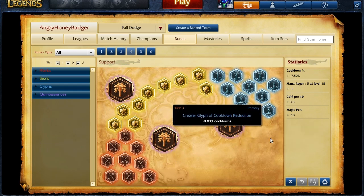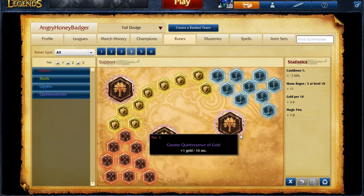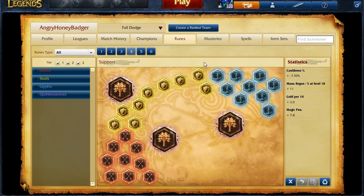For your glyphs, you're going to go with magic resist per level glyphs. And for your quintessences, you can either go with gold per 10, which is still going to help you out, or if you want something to help with teamfights, you can go with movement speed so you can get into position a little bit quicker.